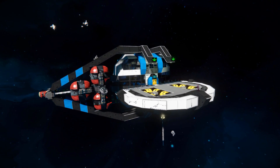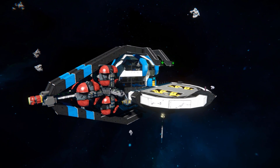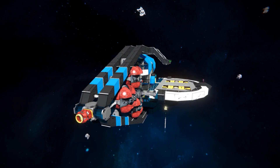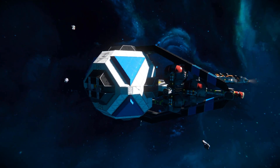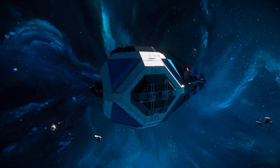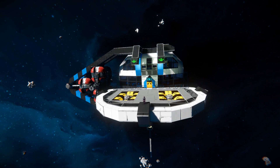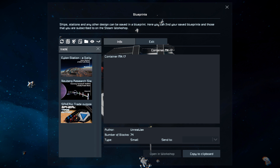It's a lovely, fairly small station for you to come and do whatever you want to do — do some contracts, do some trading, or just have a general meeting spot. Let's just go around the outside so you can get a better look at it. So pressing F10 and finding the trade station.